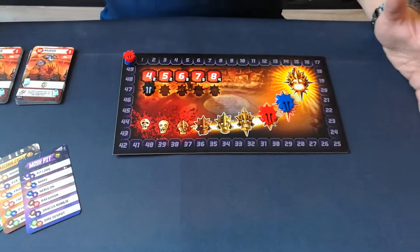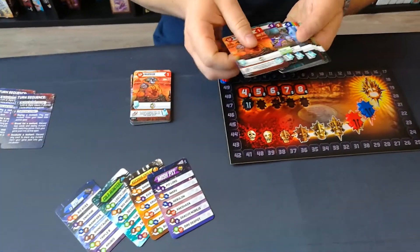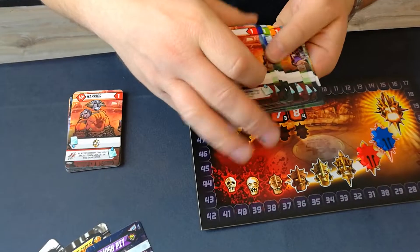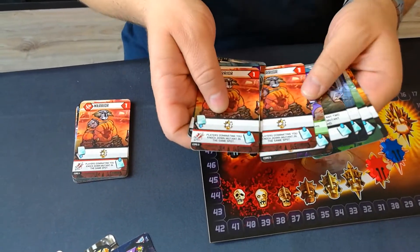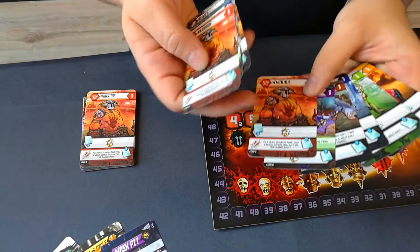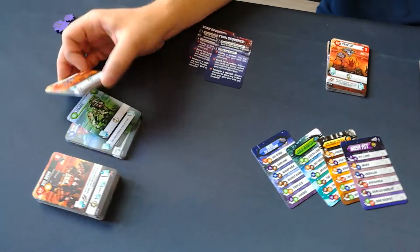Now for each player, this is a deck builder, and as in any deck builder everybody will get a fully symmetrical deck. What I have here is twice six — one for each player — the six different Mutants from that stack shown at the beginning.